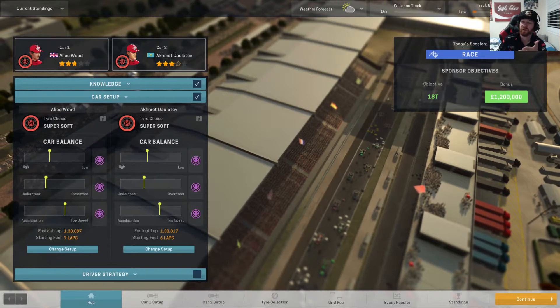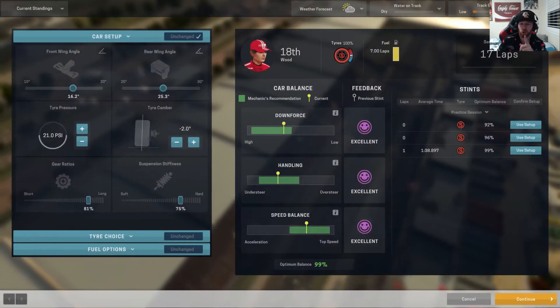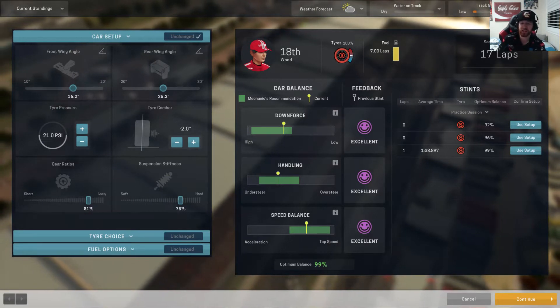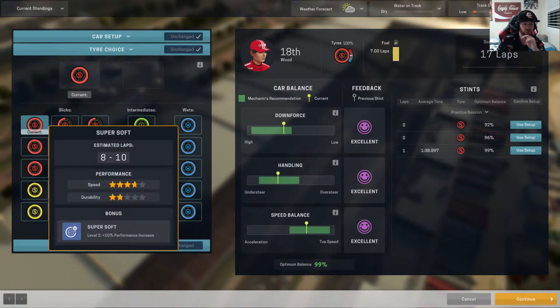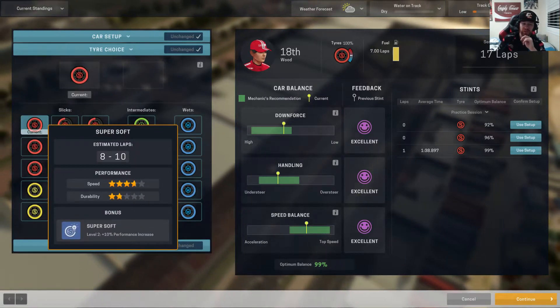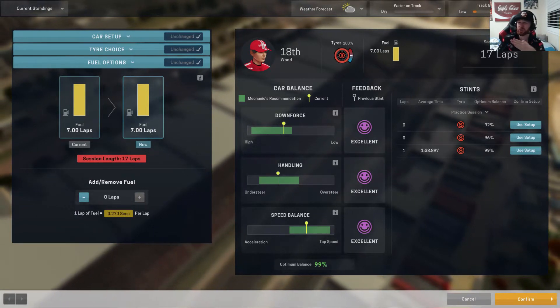As you can see in practice - first time I've ever done it - both cars excellent for driver feedback, car balance, downforce, excellent handling, excellent. Speed balance is excellent. With our tyre choice, we're going to go to super softs which lasts 8 to 10 laps. Fuel option, we're going to go 7 laps - going to go the full 7.